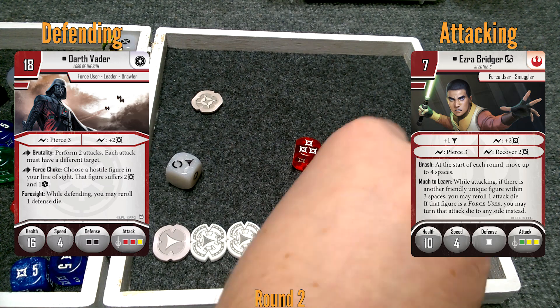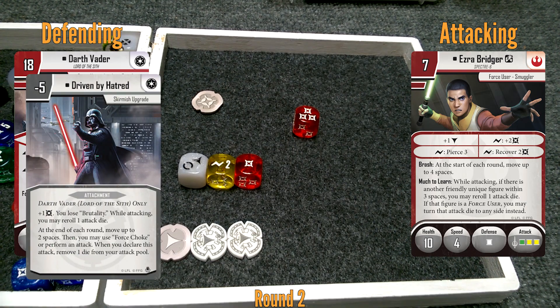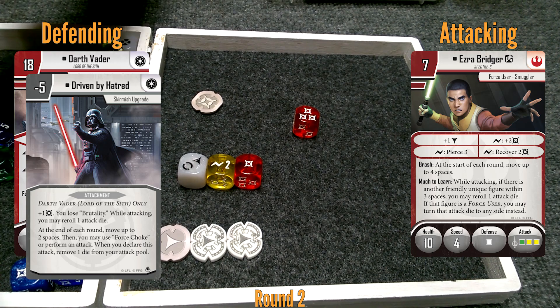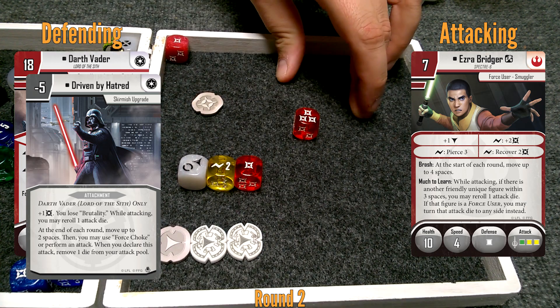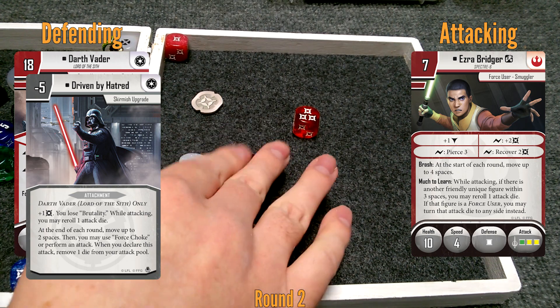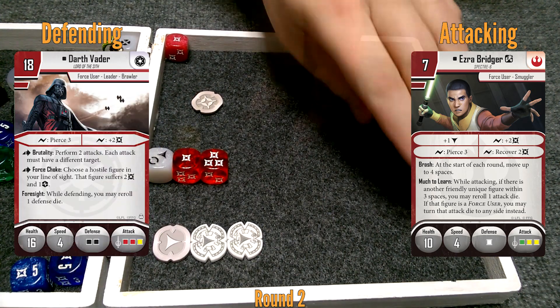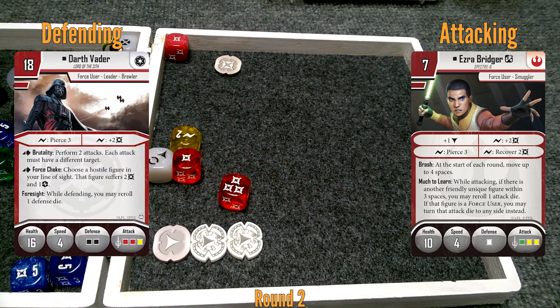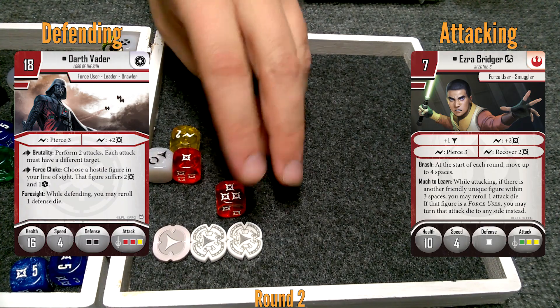I don't fear you. Then you will die braver than most. I'll put my power token in the pool — two red and a yellow. Ezra gets this from Specter Cell, and he has one built-in block. Since I had extra armor, I'm going to put one of those in the pool. I don't get any rerolls from Kanan. I lose Brutality but when I'm attacking I get to reroll a die. I need the Surge because then I can pierce three and get rid of a lot of those blocks. Two damage — two more damage on Ezra, puts him at four out of ten.